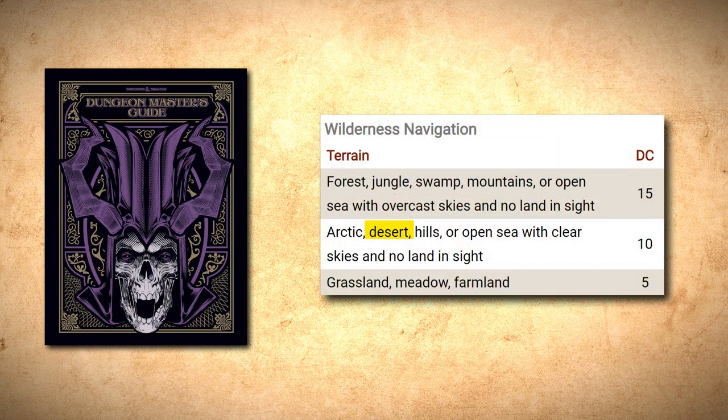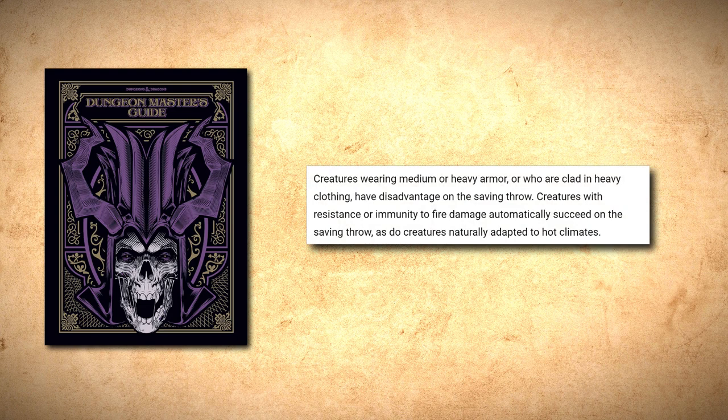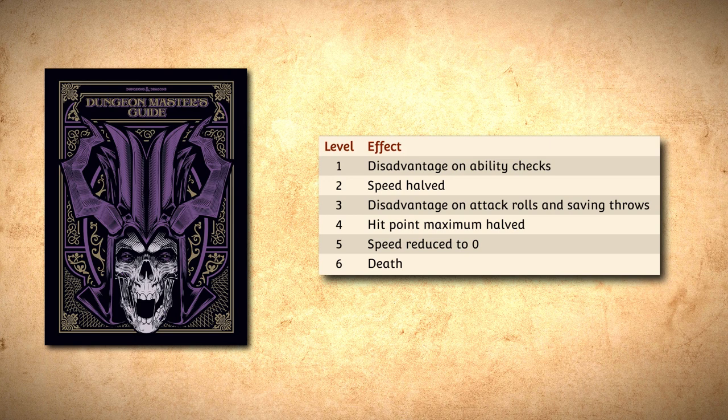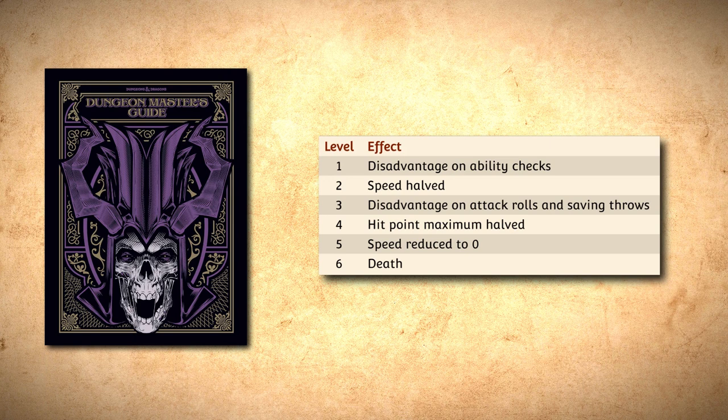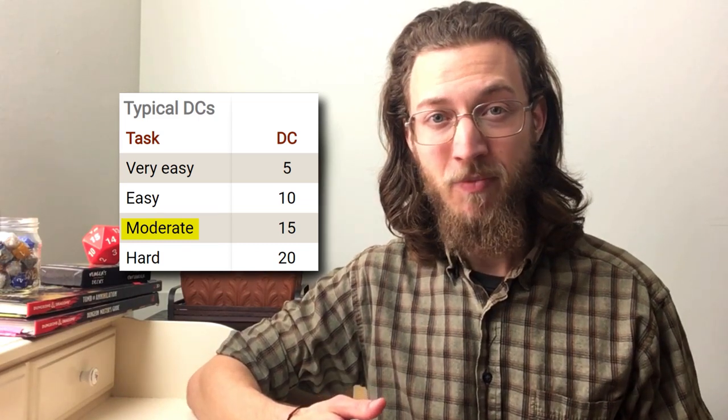According to the Dungeon Master's Guide, desert navigation is an easy DC 10 Wisdom survival check, and this makes sense because visibility is high and daily weather changes are not really an issue, but characters also have to manage the constant effects of extreme heat. At or above 100 degrees Fahrenheit, exposed creatures without water must succeed on a Constitution saving throw every hour or gain a level of exhaustion. The DC starts at 5 and increases by one point each hour. Creatures with heavy clothing, medium armor, or heavy armor have disadvantage, and creatures with resistance or immunity to fire damage automatically succeed. Exhaustion is a condition with 6 levels, from disadvantage on ability checks to straight up character death. So extreme heat sounds really extreme, but remember it only takes effect if your characters do not have access to water, and over the course of the day that DC can probably only reach about 15 — assuming the temperature drops at night — and that's only a moderate challenge.